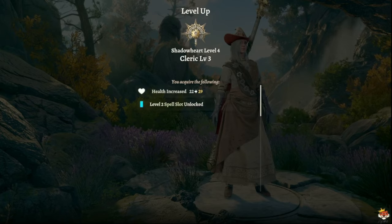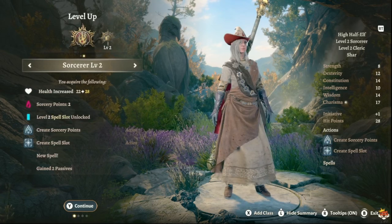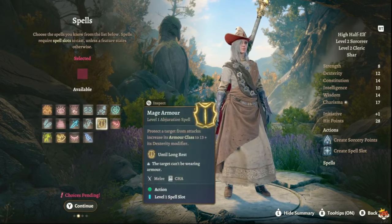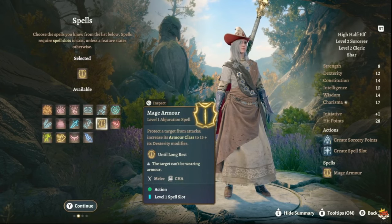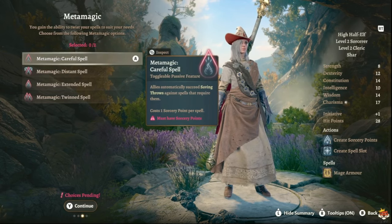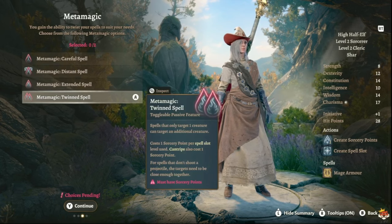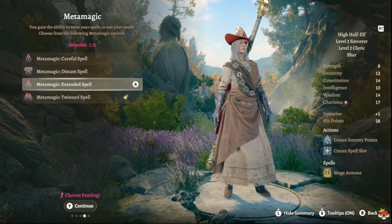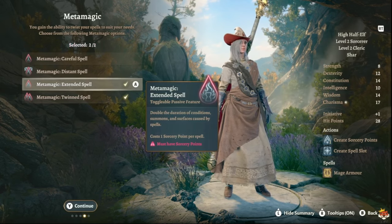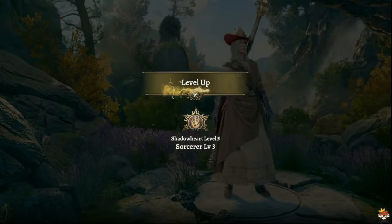At level 4 we go back into Sorcerer and gain Metamagic. Take Twin Spell — spells that only target one creature can target an additional creature — and Extended Spell, which doubles the duration of conditions, summons, and surfaces caused by spells. Extended Spell is great for Create Water and a few other spells.